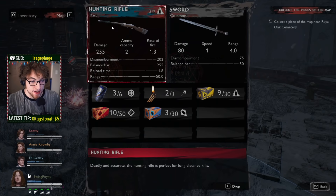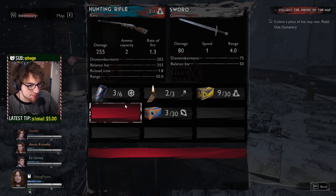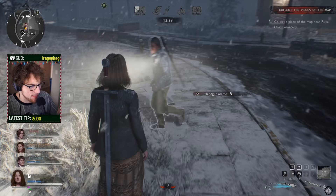If you press I, you can look at your inventory and drop things for teammates who need them. For example, you can drop handgun ammo for someone with a handgun, or give Cheryl your Shemp's Cola since she heals the whole team with it while you'd only heal yourself. Don't forget you can drop items for your teammates — it's very helpful.